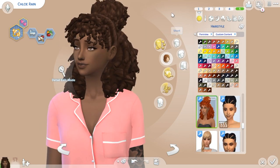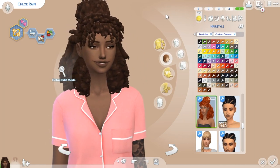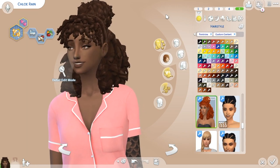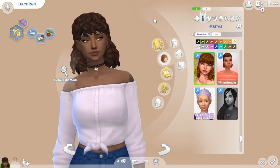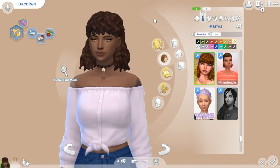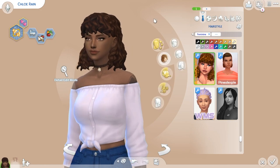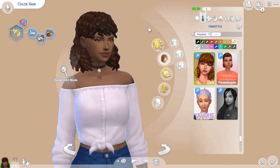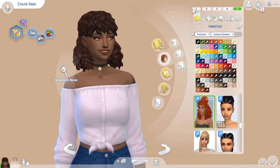So the next hair is this one right here. This hair is beautiful - I think it's by Lele Sims. They make amazing hairs. So the last hair for today is this one, and I think it's by Blue Moon Sims. It's really pretty - my Sim Olivia from my current household has this hair and it's beautiful. I just love hairs like these. They're amazing.